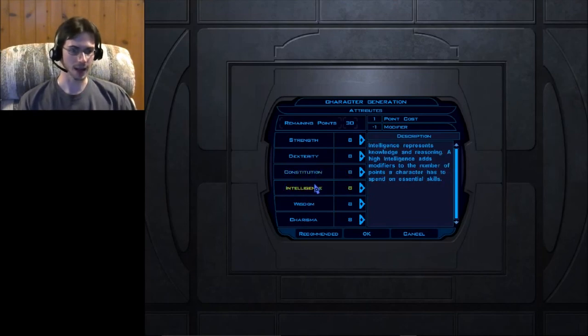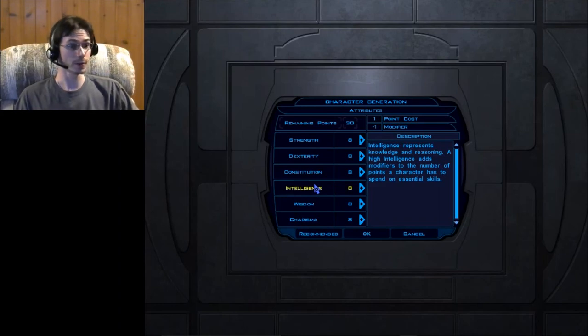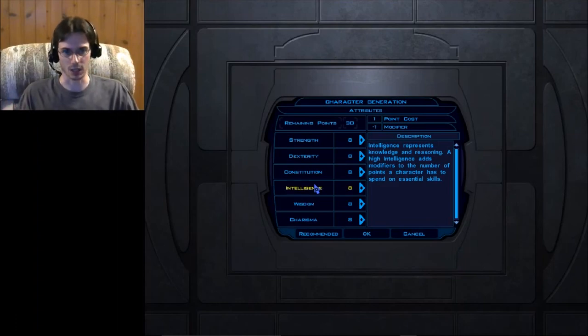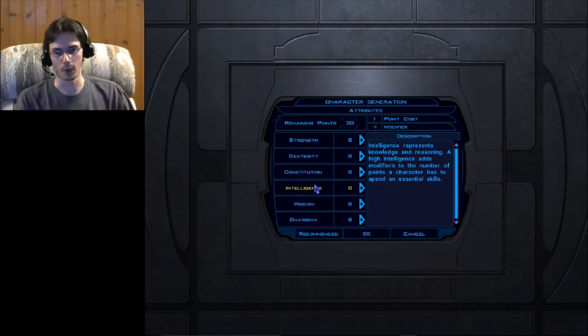Next is Intelligence — simply put, how smart are you? Intelligence adds modifiers to certain skills and gives you more points to put into skills. So if you want to be a jack-of-all-trades and put a lot of points into different skills, put more points into your Intelligence.